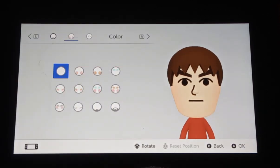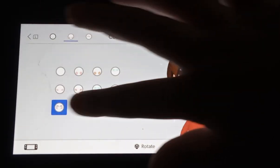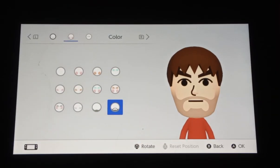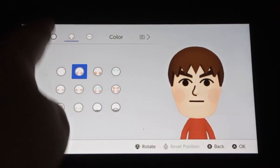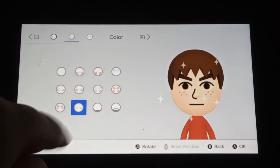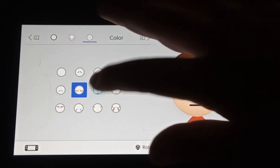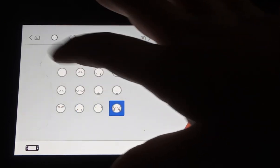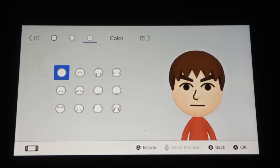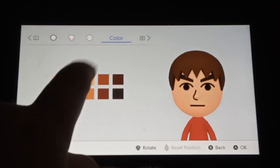And then we have blush. We also have faint freckles. And then we get to change the color of the skin — there are quite a few colors.